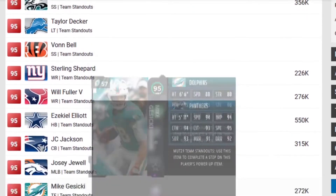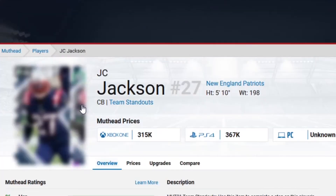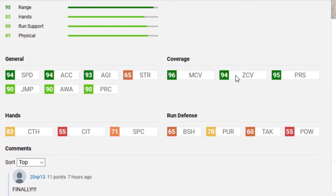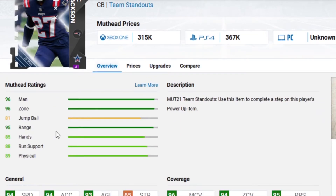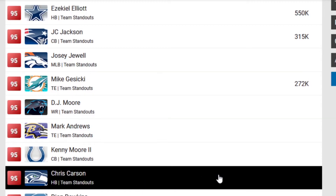Ezekiel Elliott is another card I don't want to spend too much time on because he was also spoiled yesterday — it's a good card. Next is JC Jackson. He is now got an upgrade for cornerback: 94 speed and acceleration, 93 agility, 96 man, 94 zone, 95 press. You'll be able to get to 99 on all three — man, zone, and press — for coverage stats with lockdown maxed out, and you'll be able to get to 99 speed with theme team and Sprinter maxed out. This card is a very good cornerback. I might pick this card up and have him be my fourth or fifth corner right now because this card looks really good.